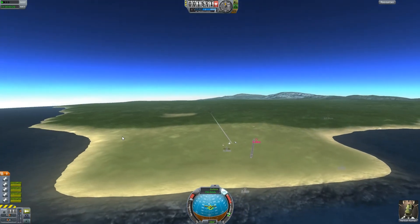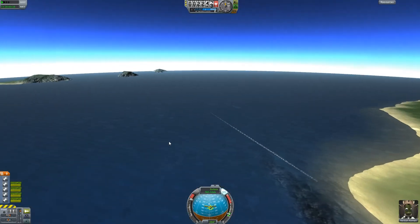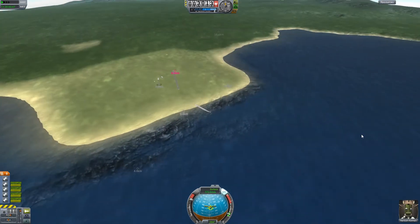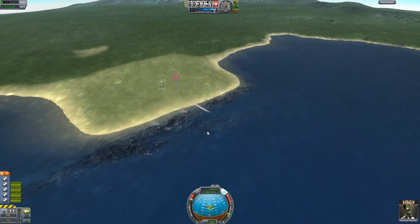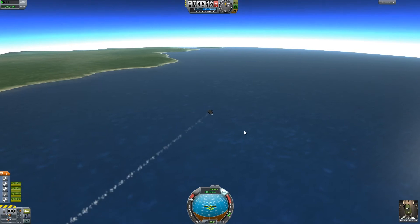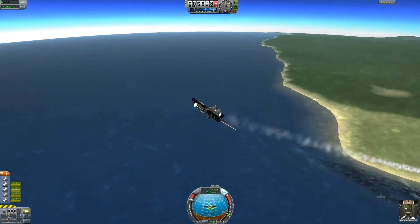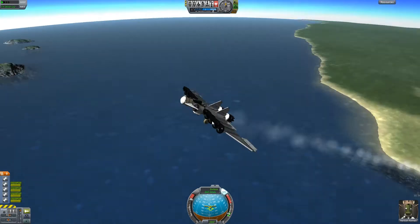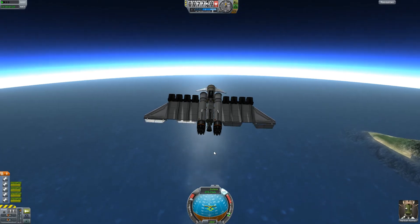Look how small you are in relation to everything. We've got a long way to go — we're at 2,000 meters, we need to get at least to 30,000 meters, and then we will engage our liquid engine. I'm still not making a tutorial on space planes because I don't really understand them very well. This is my first one that I actually managed to get into space. From the looks of it, this one will pretty much just get into space and that'll be the end of that — I'll need to refuel it, because it doesn't have enough fuel to do anything else.